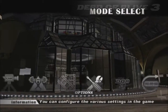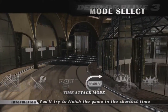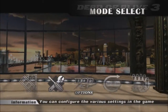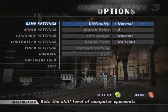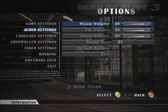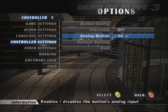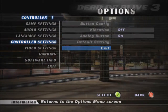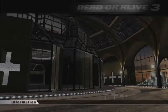All righty then guys, let's see what we got here. Options — I can do, well there's options. Audio settings, the language option, obviously analog button on. That's better.